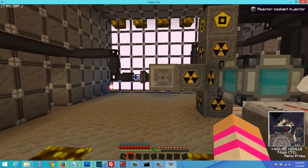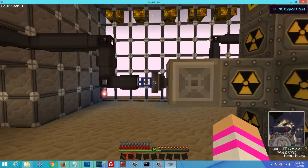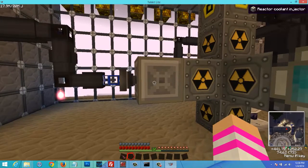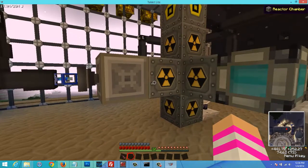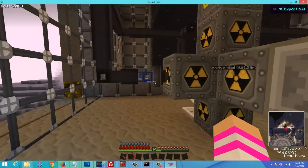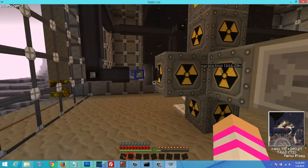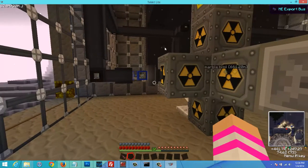Here's the fourth field. And then we have the coolant injector here that pushes Redstone into the reactor, cooling the RSH condensators. And then over here, it pushes in the uranium cells into the reactor, which I'll show you now.